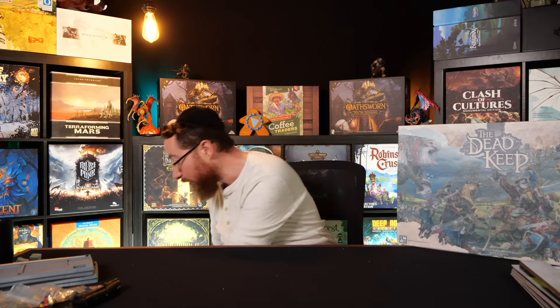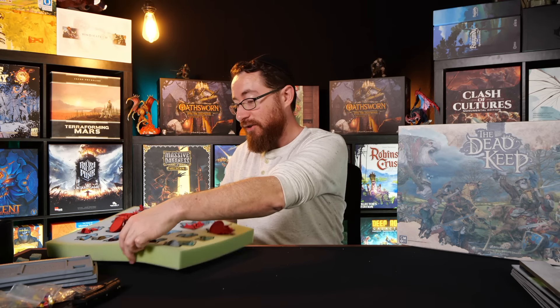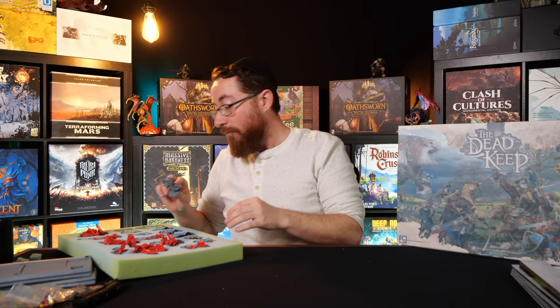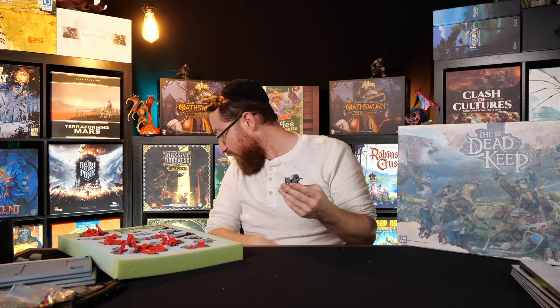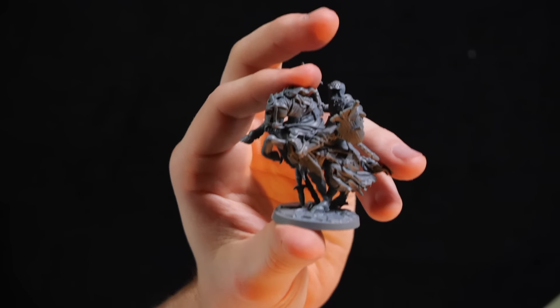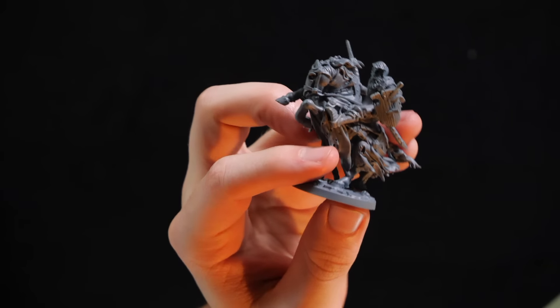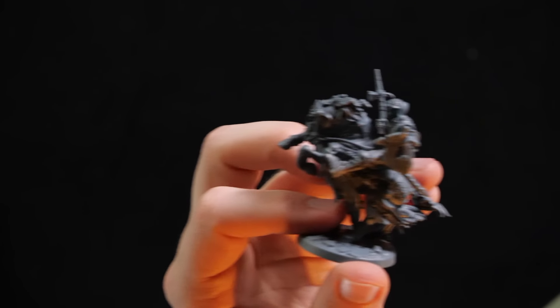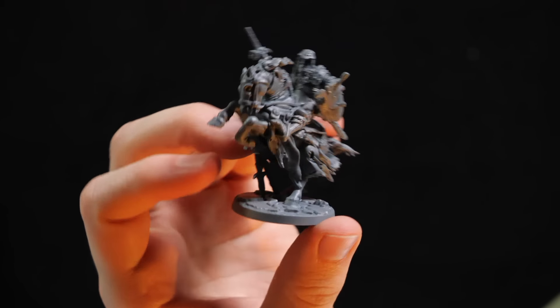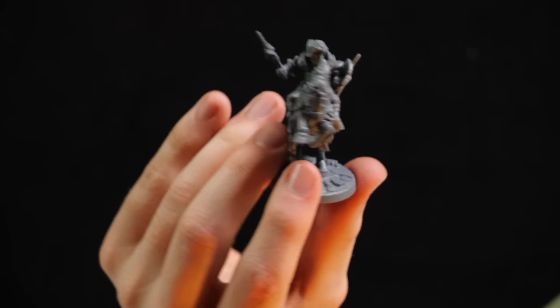Let's go ahead and go to the final tray, which is where you get the fun guys. We got another knight - there are three sculpts for knights, six knights total. This doesn't feel like it's a baddie. The sculpting is fantastic on these - I hope this holds up for the final copy of the game. Then we have these mobile spawn points - why do I only have three? There should be a fourth mobile spawn point.